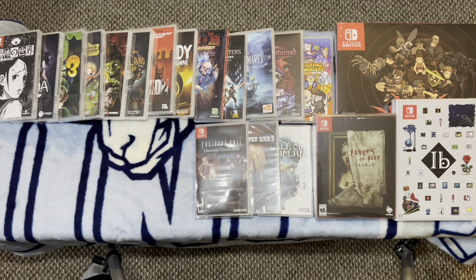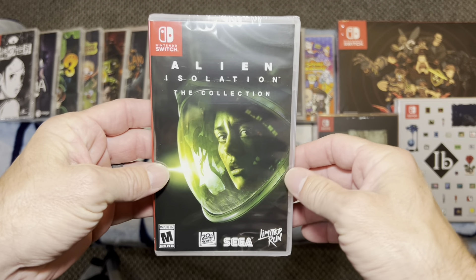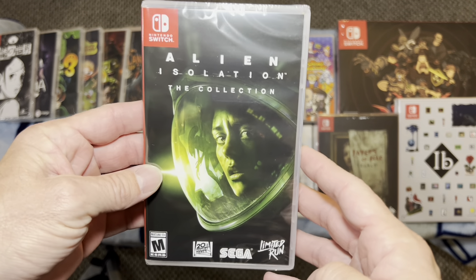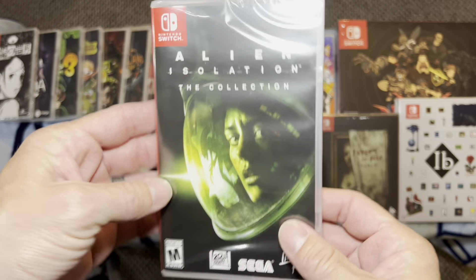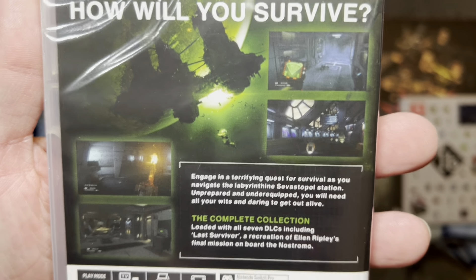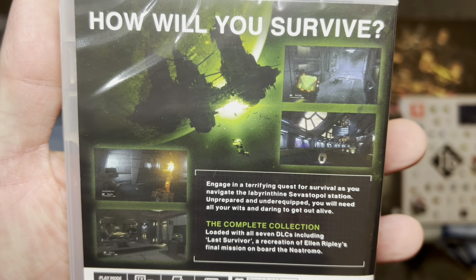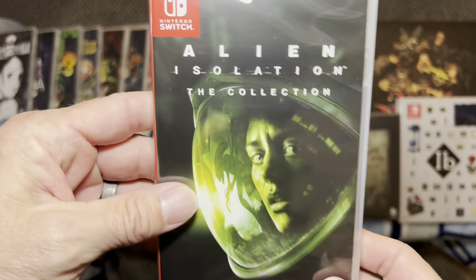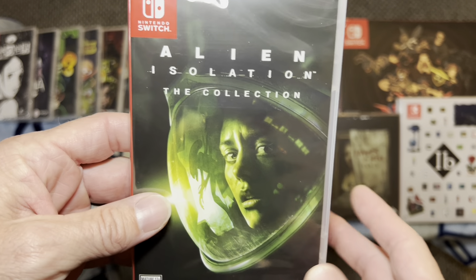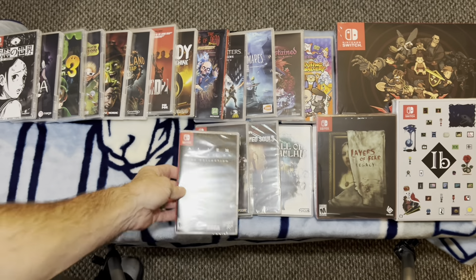Now we'll get into some more first-person style games. Up first: Alien Isolation, the collection. Again, this came out on multiple systems, but if you want to play it on the go, the Switch can do it and it plays very, very well. This is one of the scariest games ever made. If you are a fan of Alien the movies or any of the games — not that most of the games are any good — check out Alien Isolation. This game will scare the pants off of you.